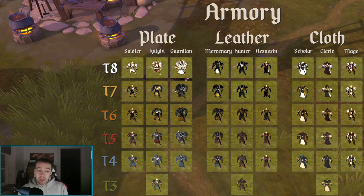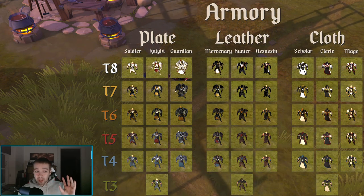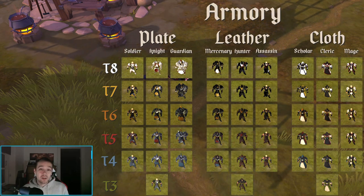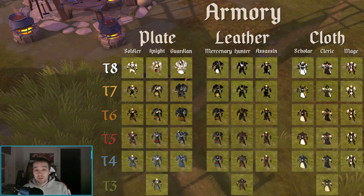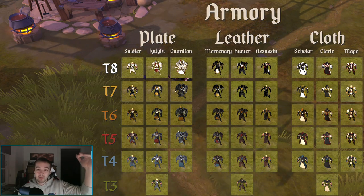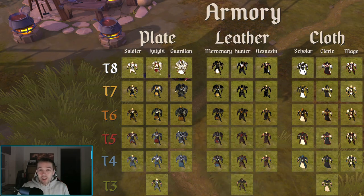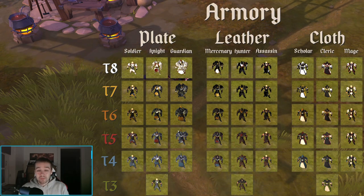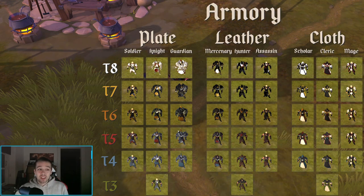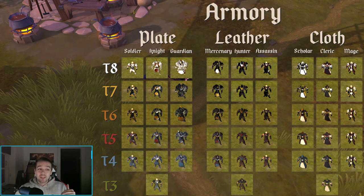First you need to get your tier 3 armor for plate, leather, or cloth. Then whenever you kill monsters that are at least tier 3 or higher, you begin to unlock more and better gear. It's quite simple — you just need to have that gear on and kill monsters that are tier 3 plus. There are eight tiers total, and the top tier is of course the best.